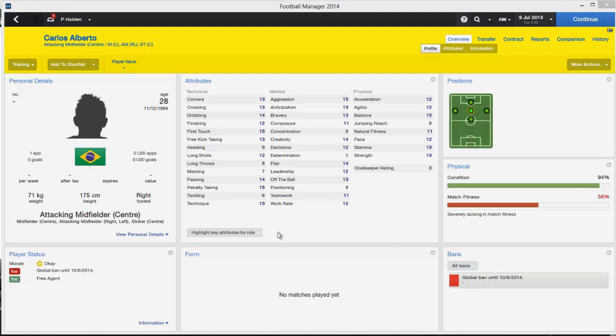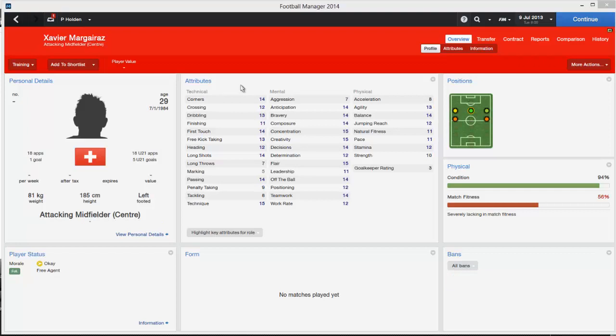Carlos Alberto, the one-cap Brazilian player, is once again another decent player you can pick up — will do an okay job for a lower Premiership or Championship team. Another central attacking midfielder you can get is Javier Margariaz from Switzerland — 1 goal and 18 caps, 29 years old. Not the paciest player, but he's got some great mental attributes and decent technical attributes too.